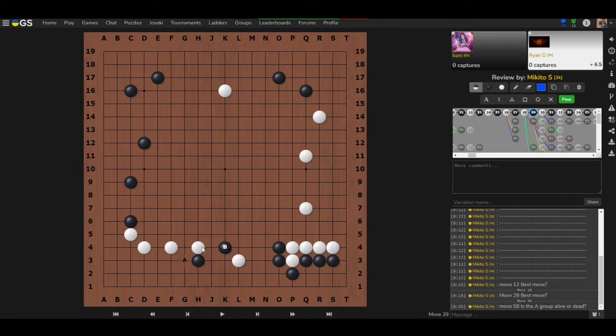B is not the correct answer. In the game, after the cut, white secured a lot of territory very easily, black didn't gain much, and white was able to pressure on top — allowing white's moyo or influence to become much bigger. Being cut like this isn't good. Instead, when facing an on-top attachment, the first instinct should be to break the tiger's mouth.